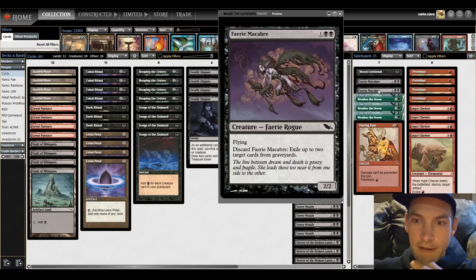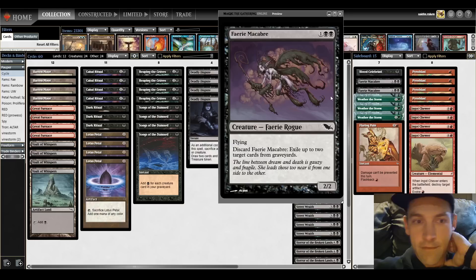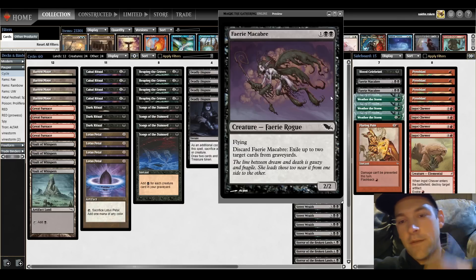We have four Pyroblasts for red decks, and four Ingot Chewers for Relics and Nihil Spellbombs - the main graveyard hate in the format. One Flaring Pain for Prismatic Strands - it just makes your life easier. You can beat Prismatic Strands without Flaring Pain, but why make your life hard? Also two Fairy Macabre here in case of some graveyard-based combo decks. I'll link the Pauper Storm Discord where you can check out what I'm doing and maybe we can work on it together.